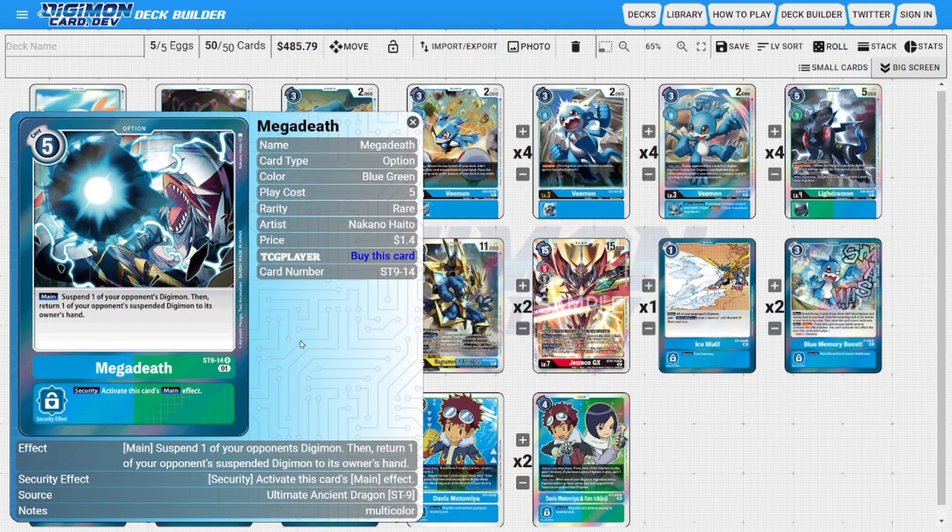I'm running four copies of Megadeth as the deck's big hard removal — one of the best removal cards in the game because of how cheap it is for us to use, and it's still very devastating coming out of security. Its main ability lets us suspend one of the opponent's Digimon and bounce one of their suspended Digimon back into their hand. If they have multiple Digimon, we could bounce one that's already suspended and suspend another, or do it all on one target. It's also in the two-color combination to be searched off of our BT-8 Veemon.